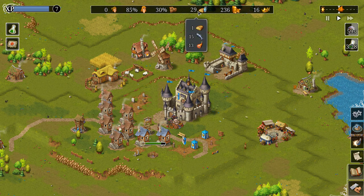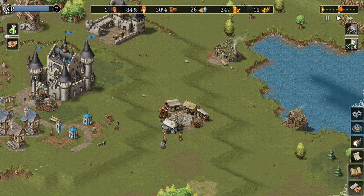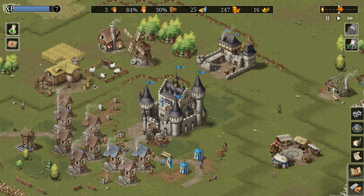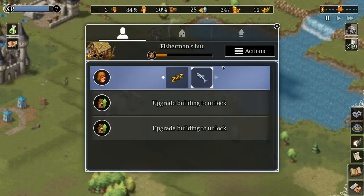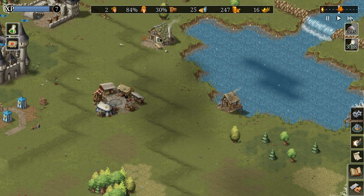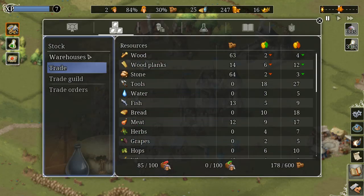You start off with basically a castle in the middle and maybe a couple of houses. It takes a couple of tries to get the right build order from the beginning, because if you focus on the wrong thing you'll run out of food. I recommend right out of the gate building a fisherman's hut. You can assign people to structures — putting a building on ZZZ means no one will work it. You can assign more people to buildings, but you have to upgrade the building first, which requires research. I do have bandits enabled, so things are going to get hectic every now and again.